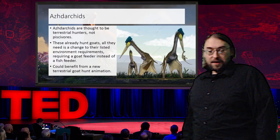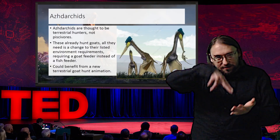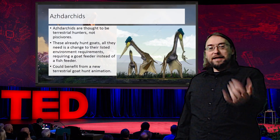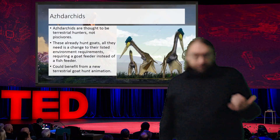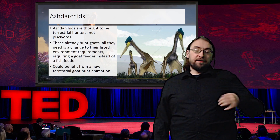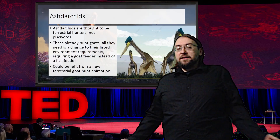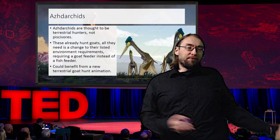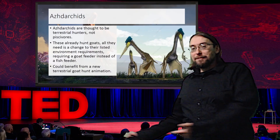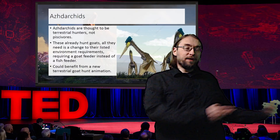This extends further. We have the Azhdarchids. These are thought to be terrestrial hunters, like storks — stalking around the landscape, stabbing down with their beaks and eating little things, often associated in paleomedia with eating delicious babies. These also should not be piscivores. These things already hunt goats, so all they really need is to make their environmental requirement a goat feeder instead of a fish feeder, and you've done it. If you just removed the fish feeder requirement and changed it toward the goat feeder, maybe dropping the water requirement low, you'd have a more terrestrial-themed aviary that sets them apart from the other pterosaurs in the game.